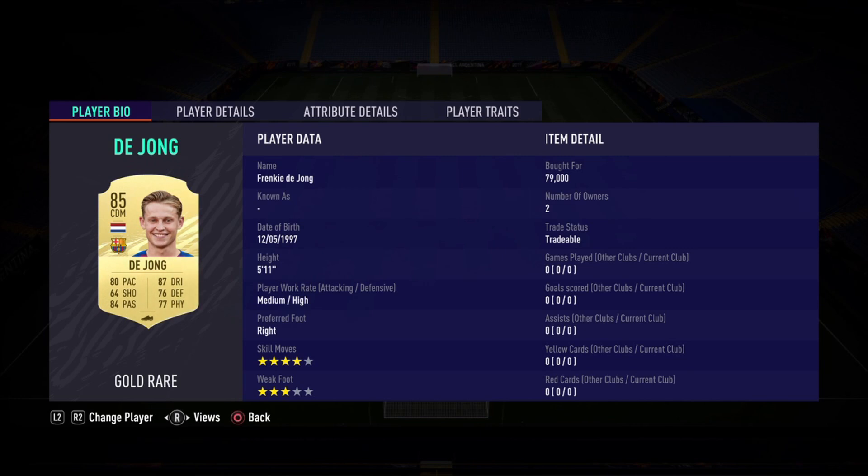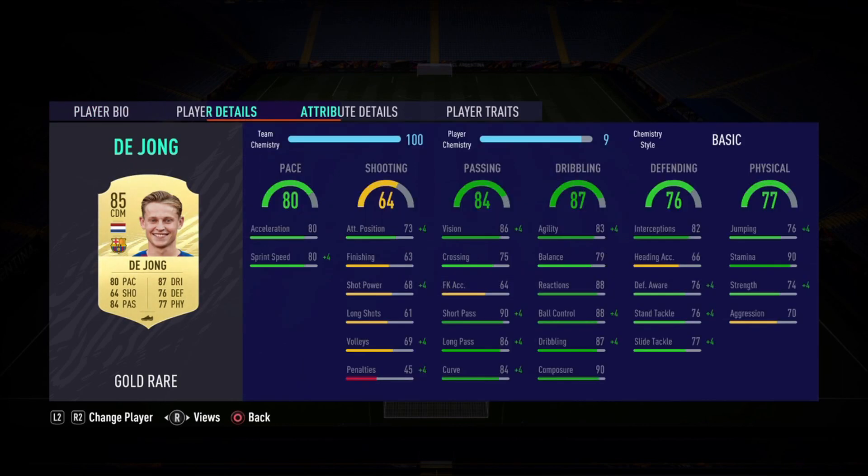Look at that card — it looks fantastic. He is an 85-rated CDM: 80 pace, 64 shooting, 84 passing, 87 dribbling, 76 defending, and 77 physical. We'll definitely need to increase that a bit if I'm going to be playing him at CDM. He is 5'11", medium/high work rates — perfect for a CDM — right-footed, four-star skills, three-star weak foot. That looks fantastic from face value.